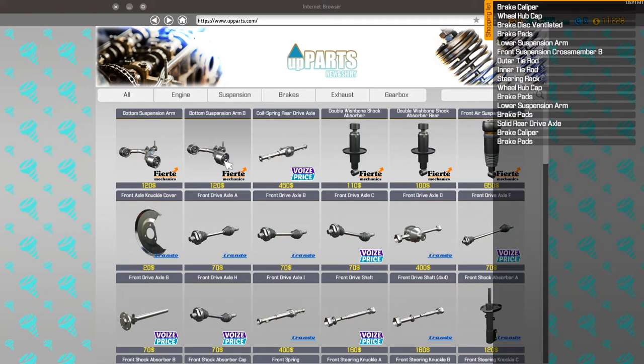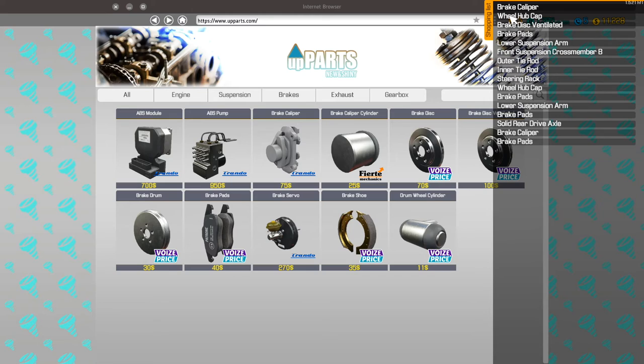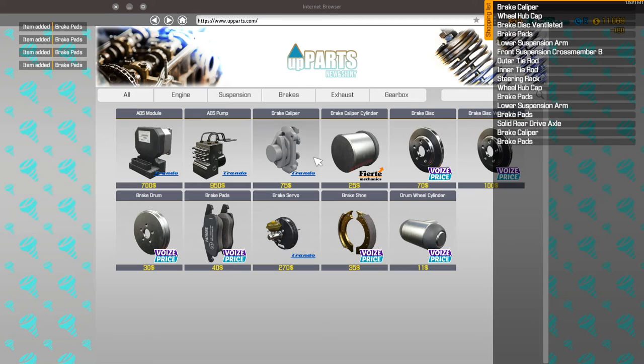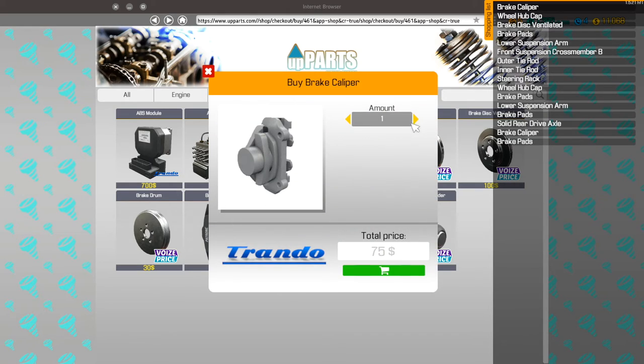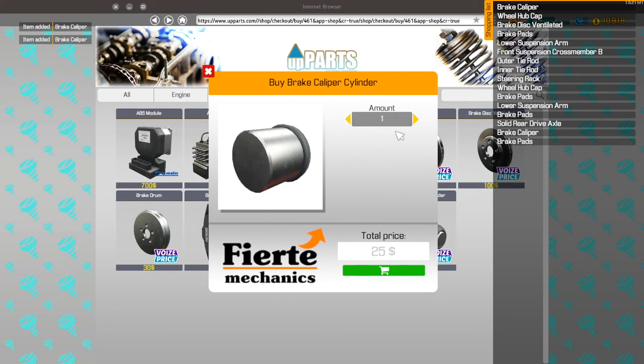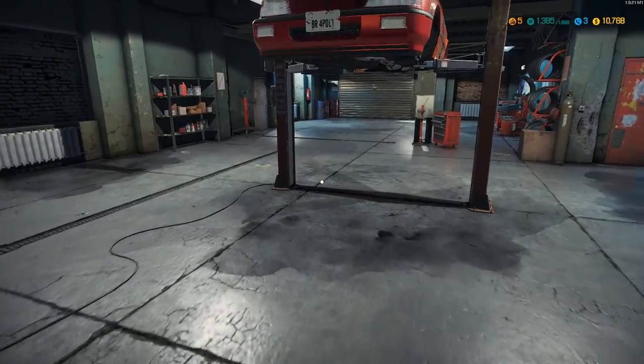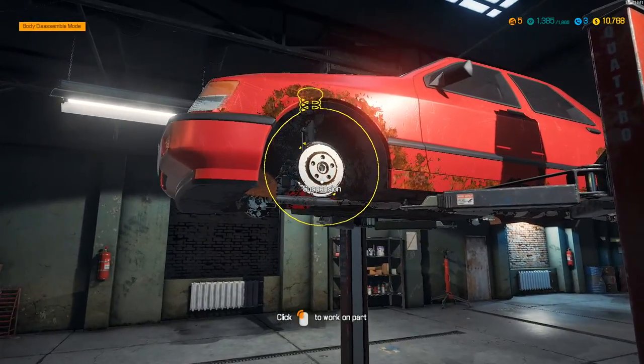As far as suspension goes, I believe that is everything. Going to brakes now — we need all four sets of pads. Two calipers, might as well do two caliper cylinders, and a ventilated brake disc. Let's make sure that's all we needed. Alright, now we'll go and install this stuff, and if we missed anything, we'll see it pretty quick.